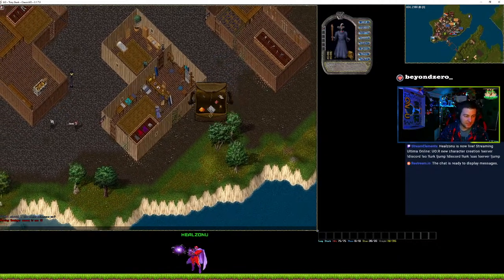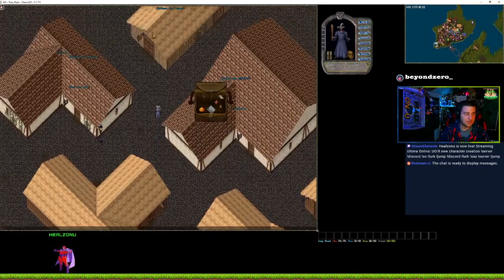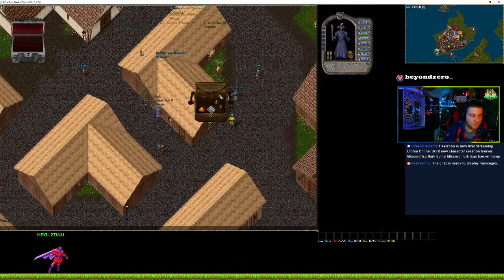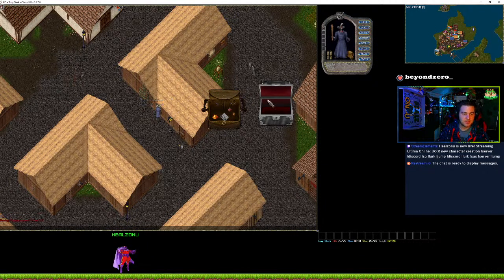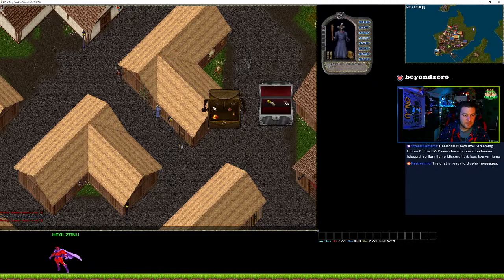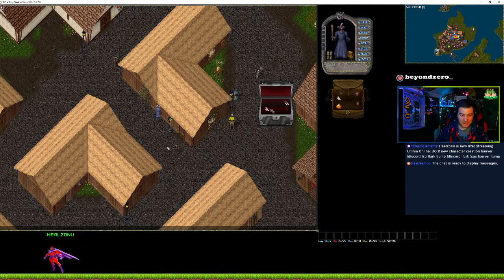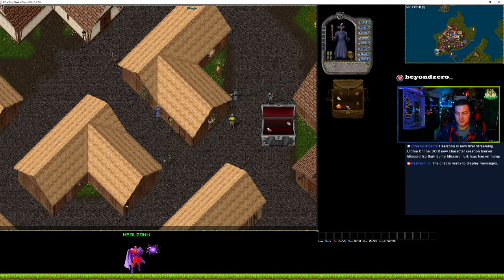I'm going to put the newbie bandages in our bank first because I'm not sure if it's going to add the stacks together and make the other bandages no longer newbie. Word of the wise: newbie items are really super important. As a new player I believe you might keep your items in your bag. Any newbie or blessed items have to be in your main pack — if they're in a sub-backpack they will no longer be newbie. So keep your newbie bandages separate from all your other bandages, and keep them in your main pack.